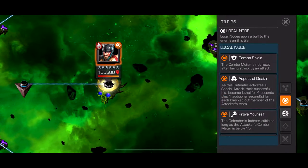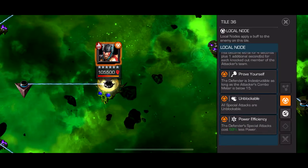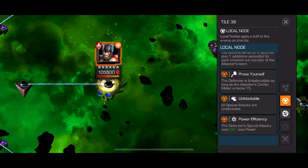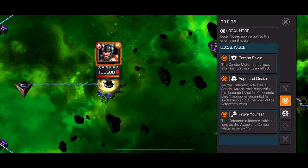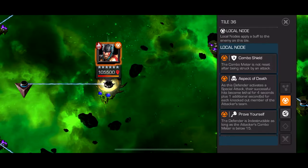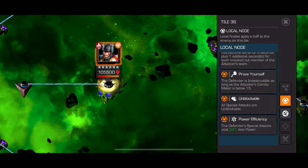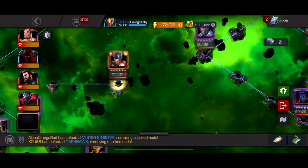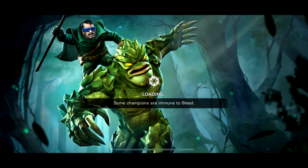For the Thor Ragnarok final boss, he looks like he wouldn't be hard but he's kind of annoying. He has Aspect of Death, Prove Yourself, Power Efficiency, and all special attacks are unblockable. You get hit once and you die, plus you have to play around Ragnarok's base power gain. I'd say play it slow — if you play too fast a lot can go wrong, but he's not that hard. Someone like Archangel could probably just destroy him.